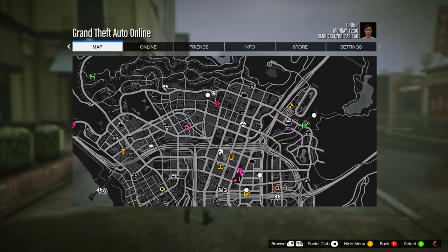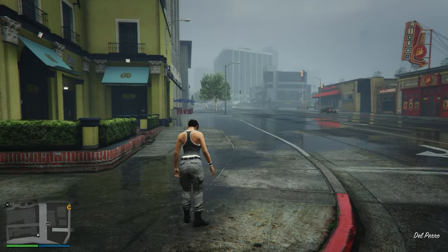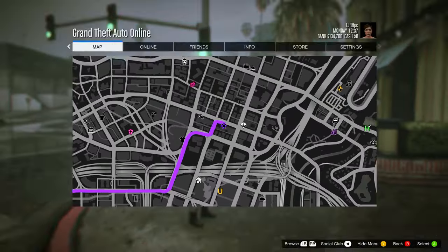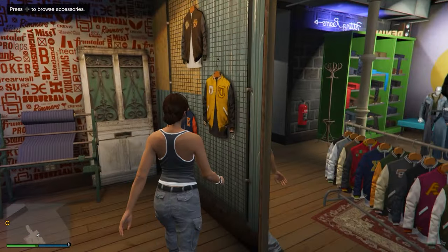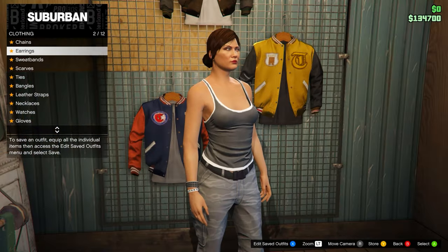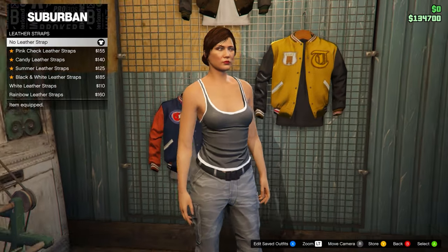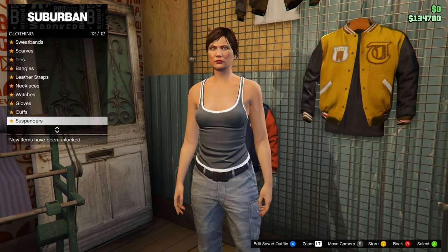Check the map to see if you have any clothing stores. If you do, just go to one. If you don't, find a new session and they will appear on the map. Head over to any clothing store and go to the accessories menu on the back right of the store. Take off any accessories on your outfit — any earrings, anything on your wrist, take it off.